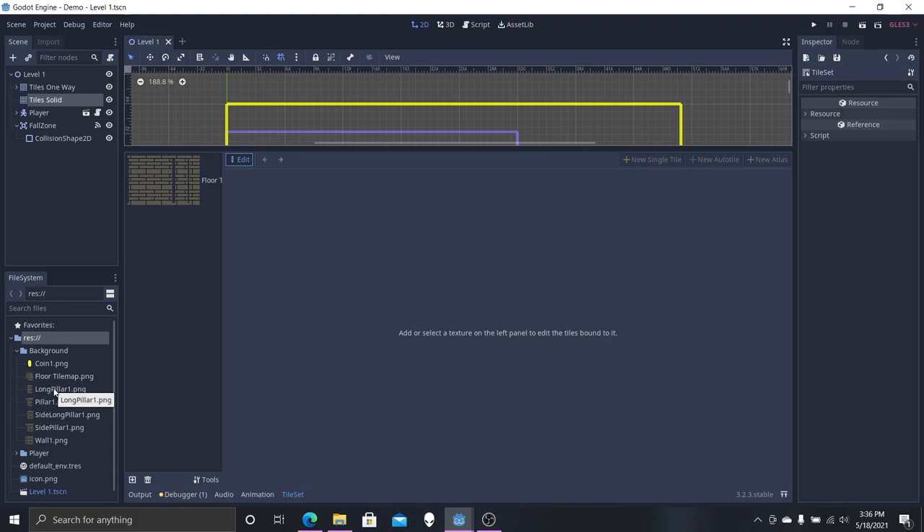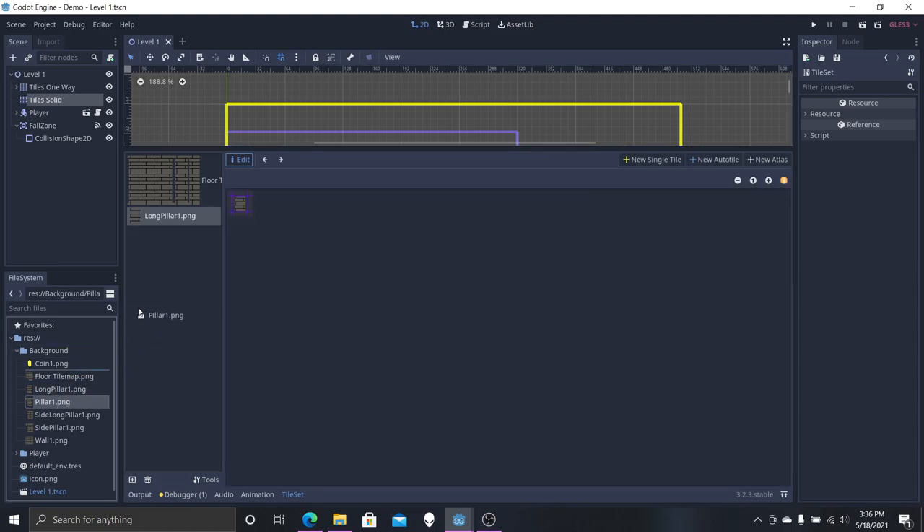What you're going to do is drag whatever single tiles you want in. So far I have a couple that I've made — all they are is my floor tile from the floor tile map we made before. Basically, what a single tile is: it's just one tile, that's it. There's nothing special about it, it's just one tile.